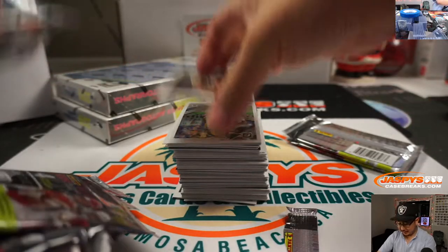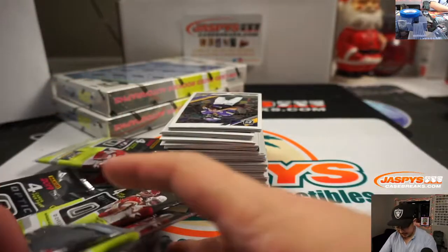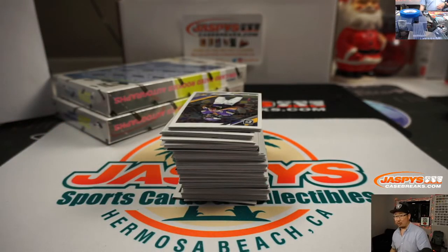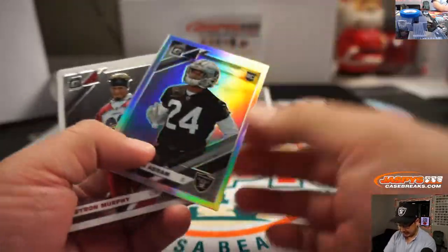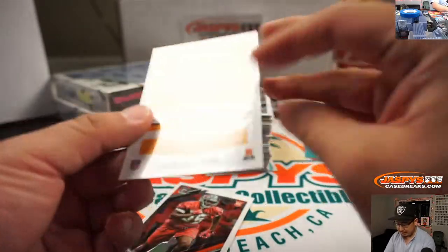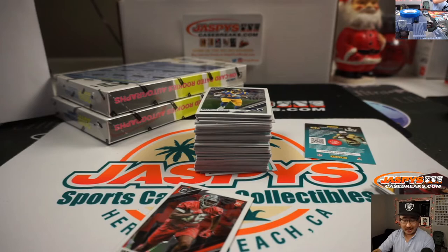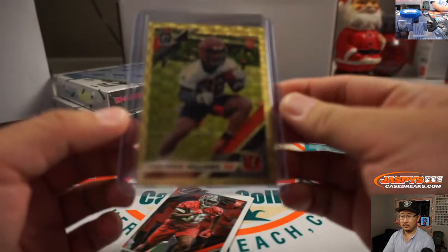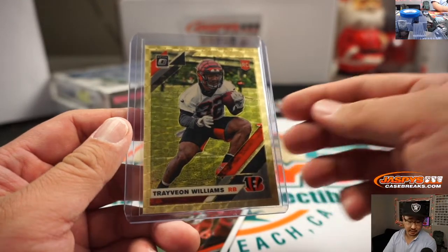Nice Jonathan Abram hollow rookie. And a Travion Williams one of one — no ink on there, but still pretty cool for Garrett and the Bengals. All aboard the Big Hit Express! Speaking of the Bengals, Jacob Painter was asking about Ryan Finley — not sure if the Bengals are sold on him. Sounds like they might be going for a quarterback in the draft. There's Kerryon Johnson at 199.